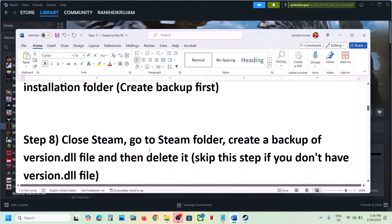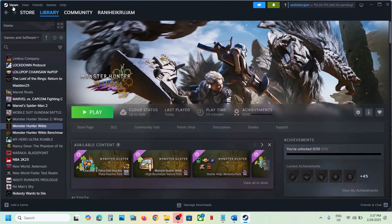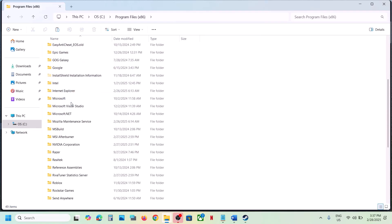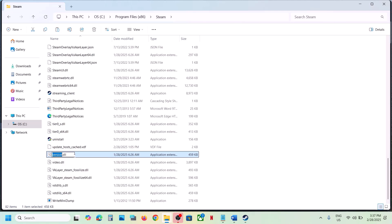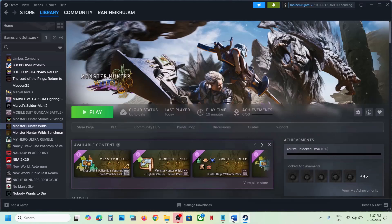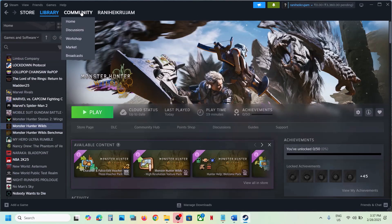The next step is to close Steam, go to the Steam installation folder, create a backup of 'version.dll,' and then delete it. Close Steam first, then go to This PC, find the drive where Steam is installed (e.g., C drive), open the Steam folder, and scroll down to find 'version.dll.' If you don't find it, skip this step. If you have it, copy it to the desktop as a backup, then delete 'version.dll,' launch the game, and check. If you face any problem, put the DLL file back.